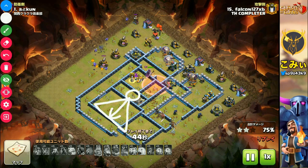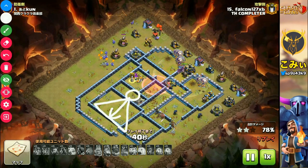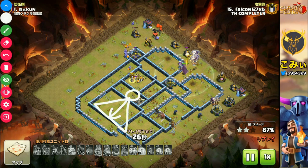It's a very beautiful 3-star attack. The key point of this strategy is the air sweepers — the player can destroy the air sweepers. If the air sweepers are still working, unfortunately the lava hound and balloon cannot go into the base. So destroying the air sweepers with the lightning spell is a very important step for this strategy.